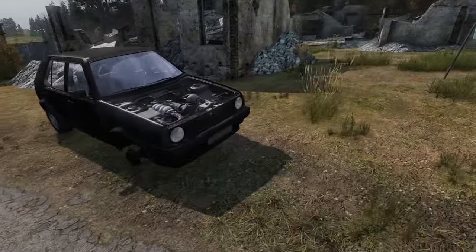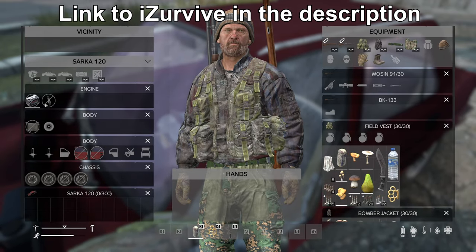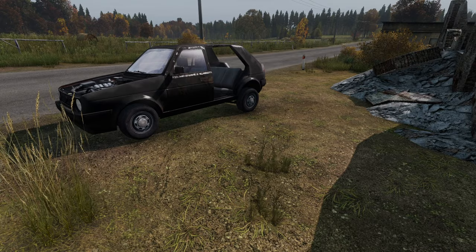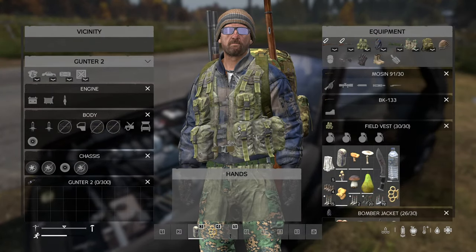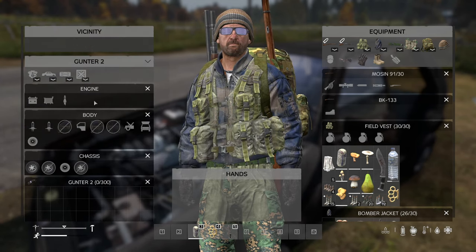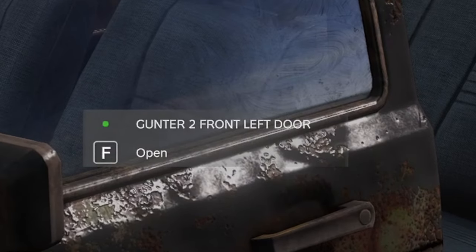Not every vehicle you see can be fixed up, but there are versions you can fix that are scattered throughout the map. You can use iSurvive to help locate their spawns. If you find a car and aren't sure if it can be repaired, approach it and press the inventory button — if slots appear, you're good to go. You can also see the condition indicated by a small green dot.